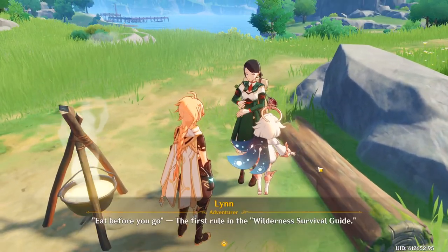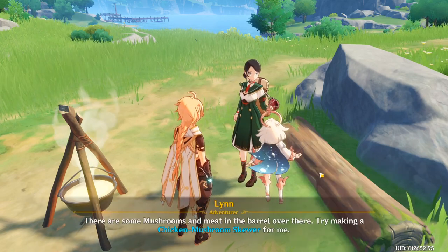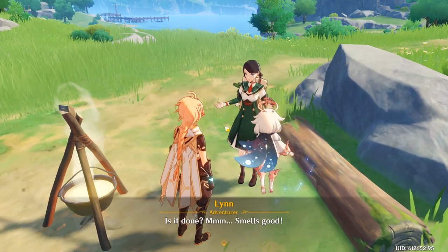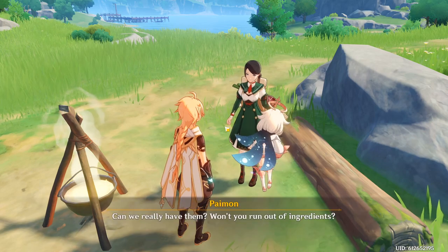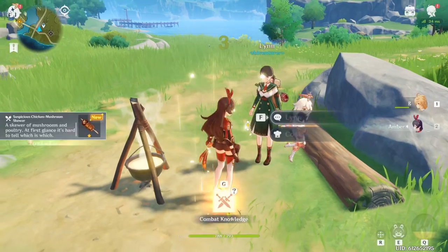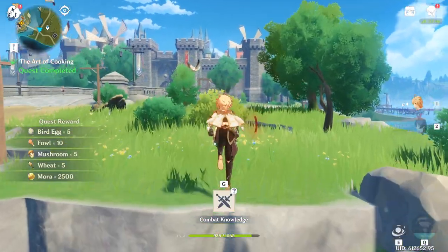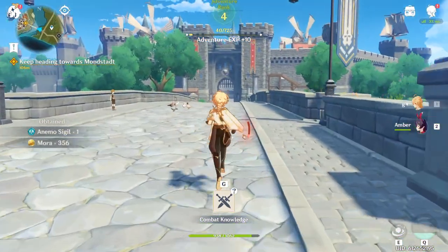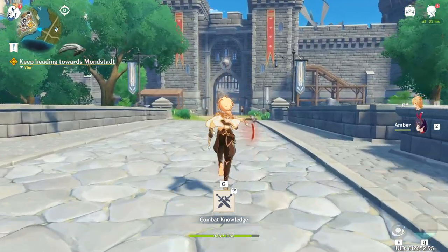Once you've cooked the skewer, talk to Lynn and you need to talk to her twice. The first time is to accept the quest and the second time is to redeem the quest. A lot of people were saying on my last video that they don't know why they weren't adventure ranked — that's because you probably missed this quest. So once you do the quest, you should be adventure rank four. Then get the chest that we burned with Amber and start heading towards Mondstadt.